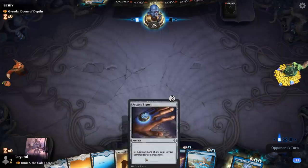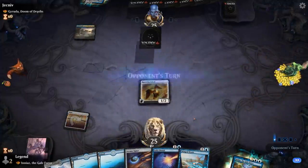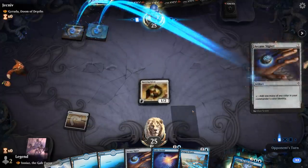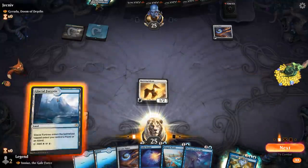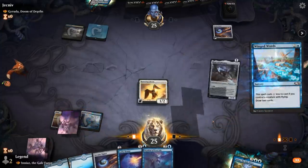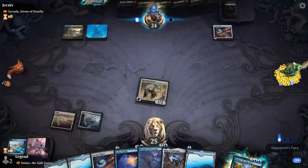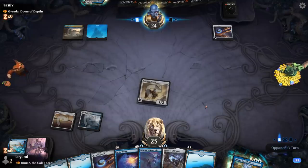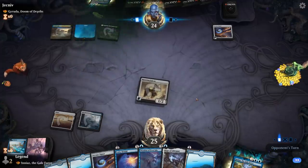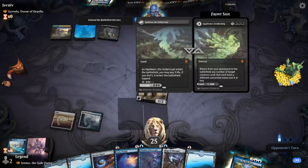Probably not gonna play Signet on two — instead on turn three we can play Signet and have a two-mana spell available. Opponent's got their own Signet. Warden could be nice, but I think we still play Winged Words here. Hope of Ghirapur can play for free once we play Warden too.